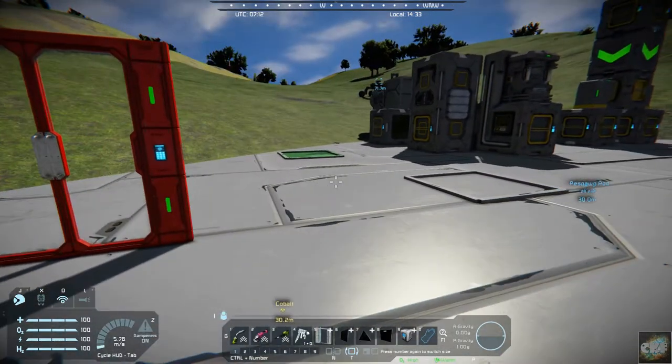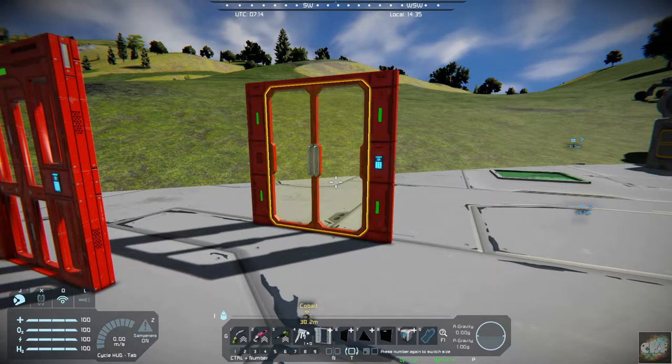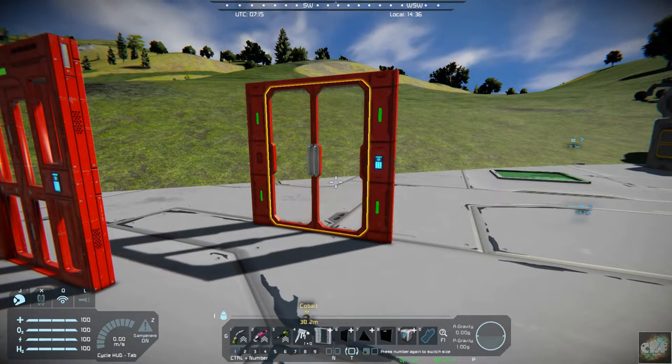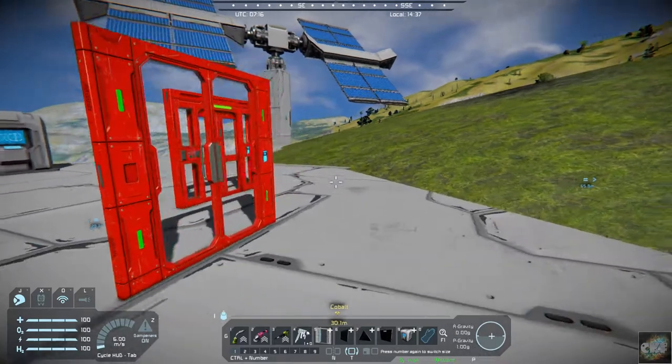Now, these are not airtight. So if you're in an atmosphere where you need an airtight door — such as on a large spaceship — you'll want to use these as interior doors inside. Make sure you have your airlocks set up.